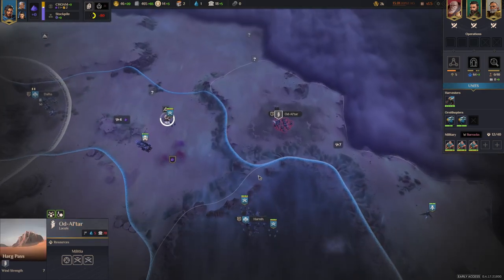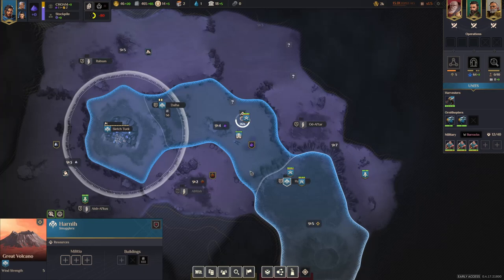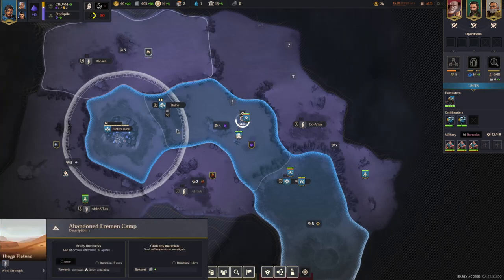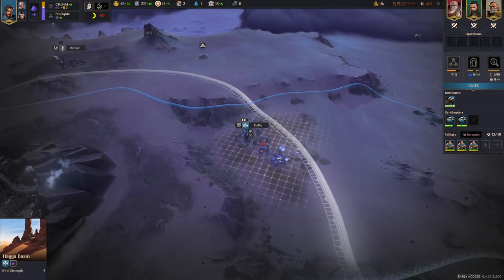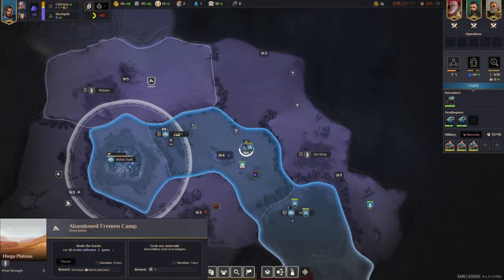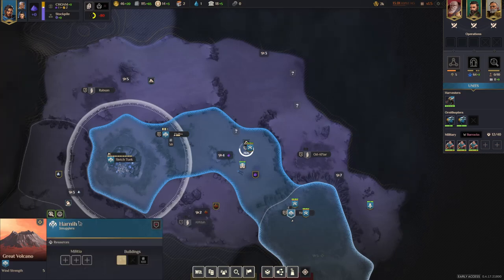We are going to loot this one and then take over this province — that's the path I'm going in this game. Now the big decision is because we got quite a lot of pluscrete from the point of interest and we are going to get another one. We are going to build water here and afterwards a maintenance center. If you don't have a point of interest with pluscrete as a reward, you definitely need a second pluscrete factory just to have enough to build research centers and similar buildings.